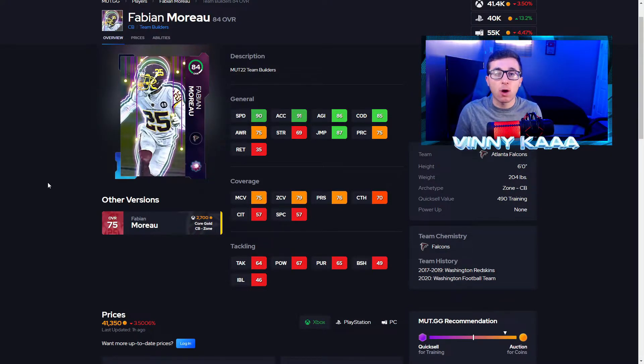Next is this Fabian Moreau card, probably the best corner in this program because he has 90 speed. You need corners with a lot of speed in this game, or else you're going to get burned by guys like Tyreek Hill, Hollywood Brown, Jamar Chase — guys with good speed. You need to match those receivers' speed with speed at the cornerback position. This card is great: 90 speed, 91 acceleration, 86 agility, 85 change of direction, and 87 jumping. He could possibly lock down Tyreek Hill at this point in the year with that 90 speed, or at least keep up with him. His coverage stats are okay, but you're really getting him for his speed.